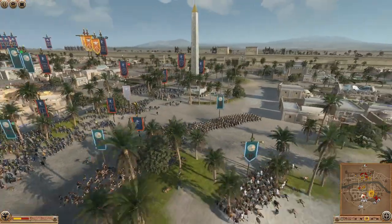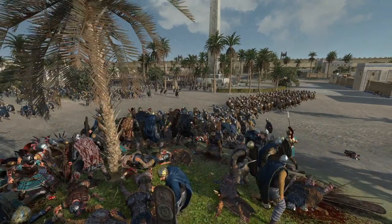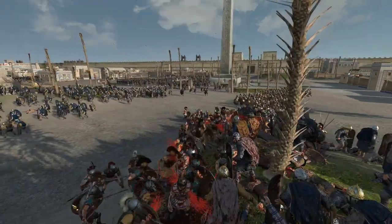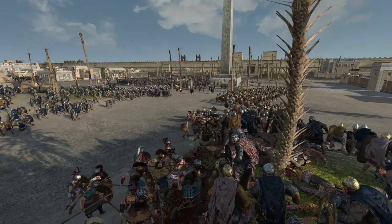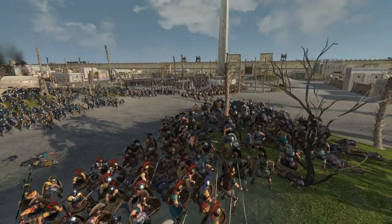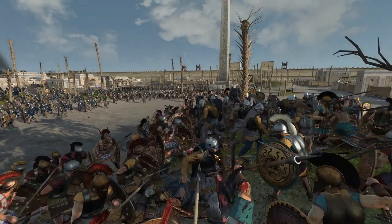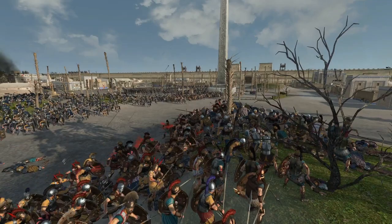It looks like the Caledonians are already sending in their general — that's a bold play. We've got high-end hunters back there just firing down into the area, supporting the general really well. These hoplites have just got no chance against this Osworn currently, with all those archers back there. That's a nasty volley.